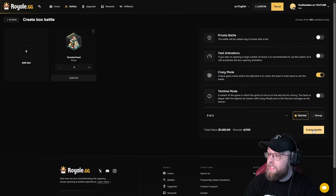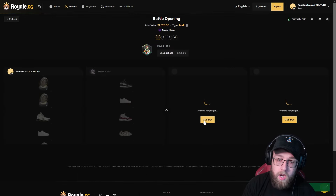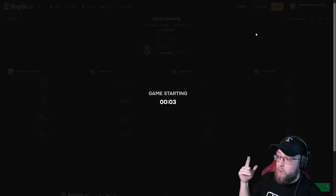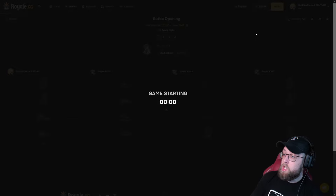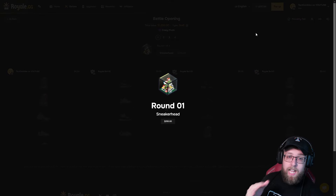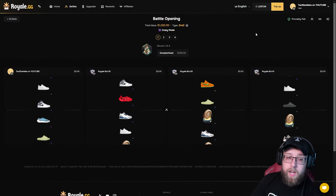Let's try to run that 2v2 back, but this time crazy mode. I pulled a red. Let them pull a red, let them win now. Crazy mode — we need to pull the least amount. We just won $1,700 on this new case. Can we win again? But this time on crazy mode — four cases. Come on, right side.